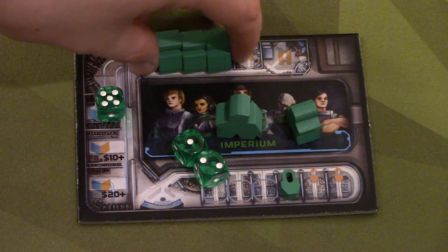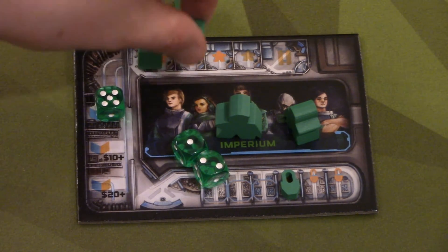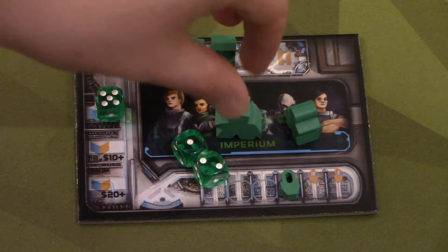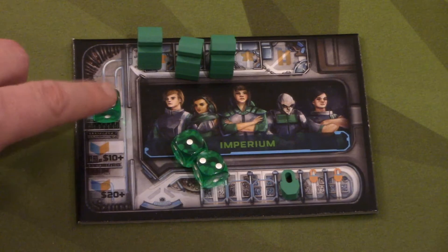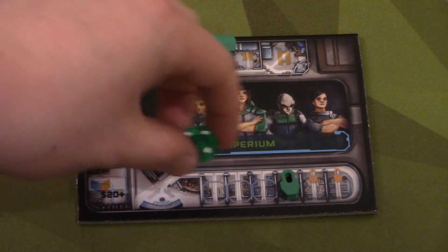First, up here there are these little bunkers — this is for your crew members. You're going to start with three basic crew members, with the option of being able to purchase a fourth as well as purchasing a captain. You won't start with those, so I'll take them off. You also start with one rig die. You'll be using this rig die to try and pair with the dice on the board — the mining dice or the neutronium dice — to get numbers so that you can mine the specific metals you need to win the game.